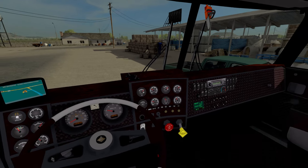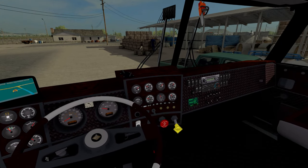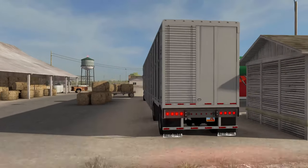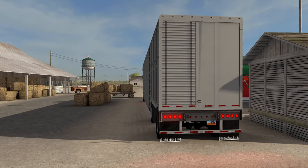One thing I find weird is that the information display is right there in the center — I find that kind of odd, but it is what it is. Like I said, we are hauling some cows. Let's go ahead and make sure our flashers do work, which it looks like they do.